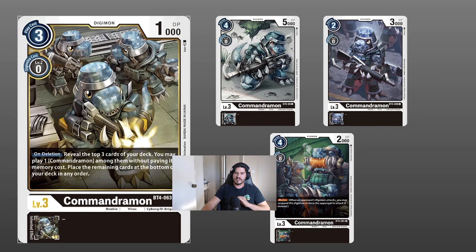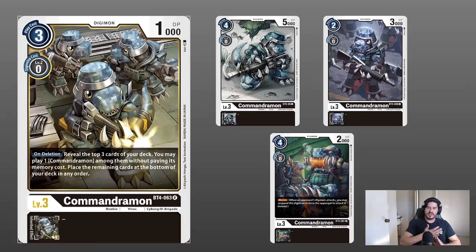The Commandramon core is actually pretty small, and because of that there are a lot of ways to expand on the deck's strengths and customize it to your own liking. The core Commandramon lineup is your level threes — you play four of each for 16 Commandramons total. The BT4 Commandramon's on-deletion effect lets you look at the top three cards of your deck and play a Commandramon among them without paying its memory cost. This is the glue that keeps the deck together. If your BT4 Commandramon always hits, you'll probably win on sheer advantage and pressure alone.